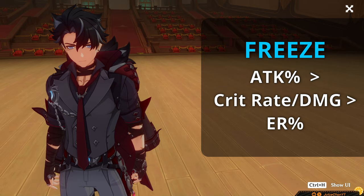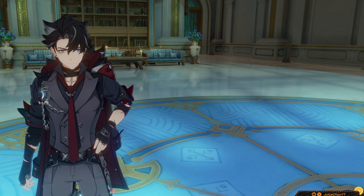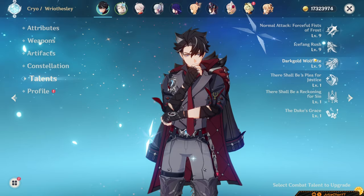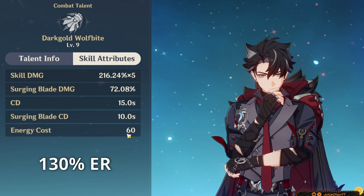Since you've made it to the end of this section, why don't I reward you with some nice sheets ranking all his best artifact picks — first for Melt, then for Freeze. Pause if you'd like to read for longer. His ER requirements are pretty standard. His burst only has a cost of 60, so you'll only need about 130% ER to have him bursting consistently.